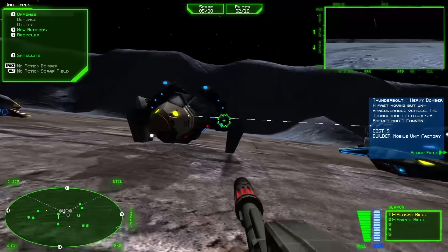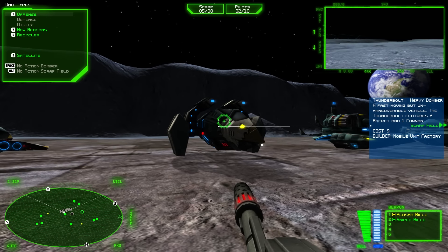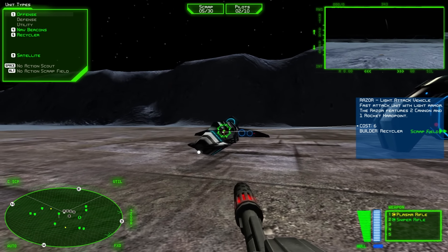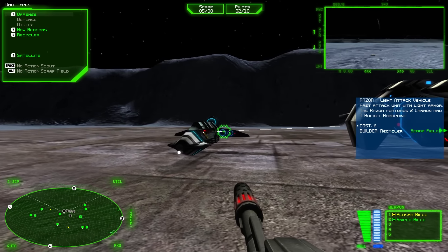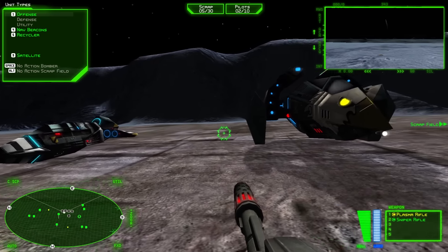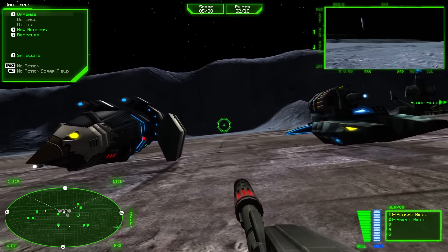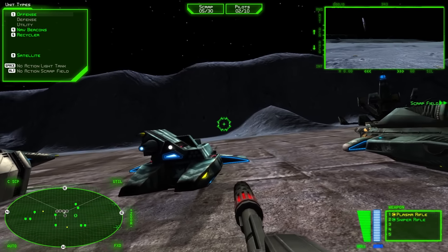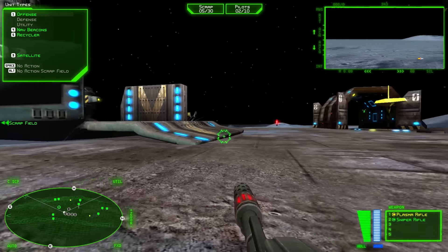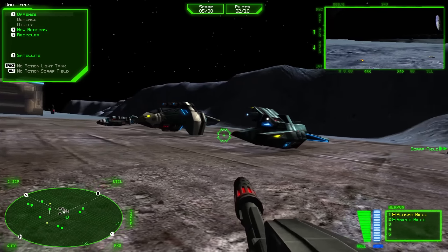We also have the bomber, which is my favorite thing for this mission, even though it's remarkably slow. It's a heavy bomber — a fast-moving but unmaneuverable vehicle. The Thunderbolt features two rockets and one cannon and does a boatload of damage. And then we have our light attack vehicle, which has basically no armor and no health — two cannons and one rocket; it's a scout vehicle. But we are currently a person.